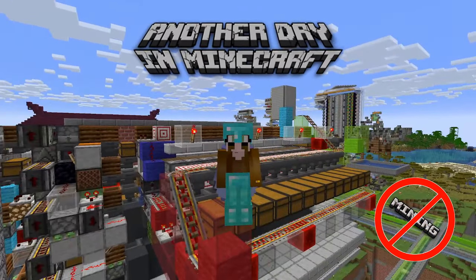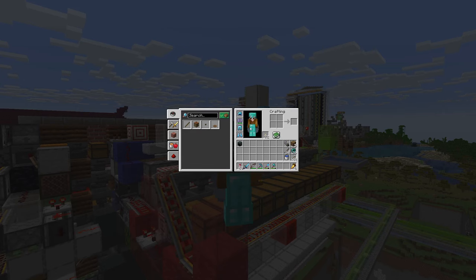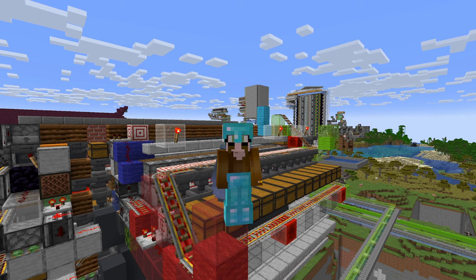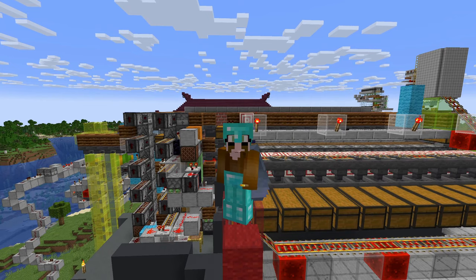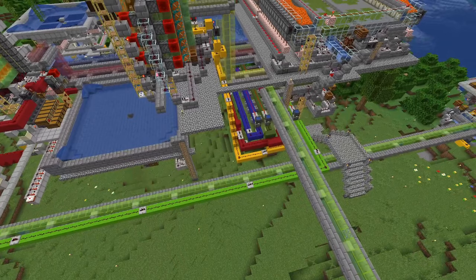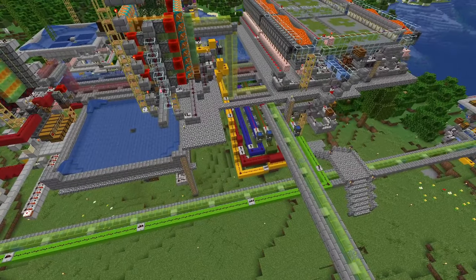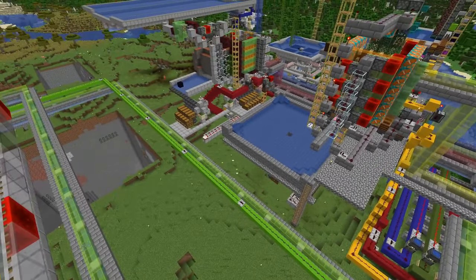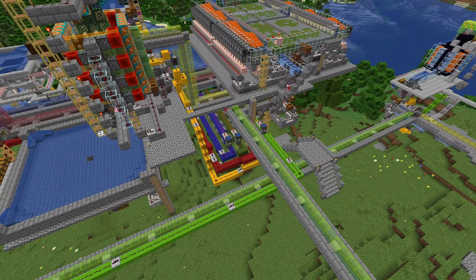Last time we went to an ancient city to get these fancy new leggings with Swift Sneak 3, so I can build way faster while sneaking about. And the time before that we created a bit of a colorful mess, which you can see down there.